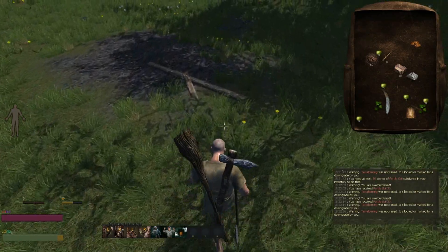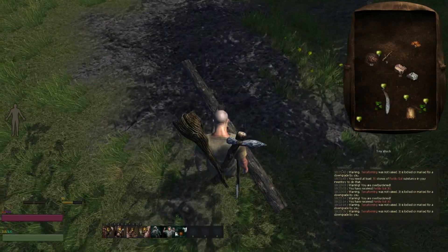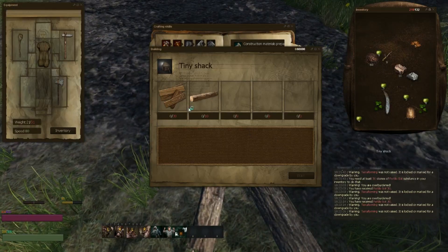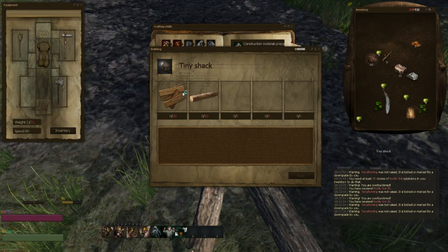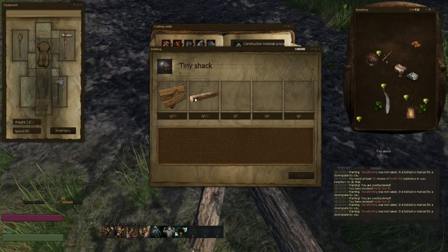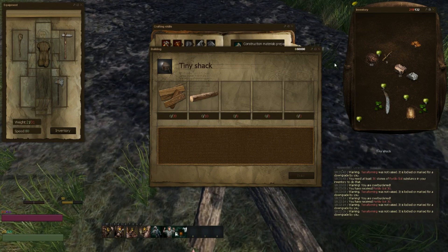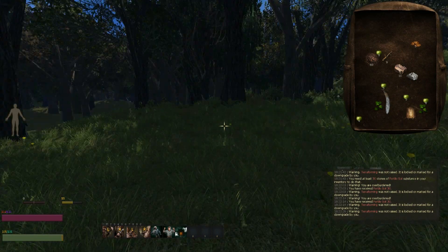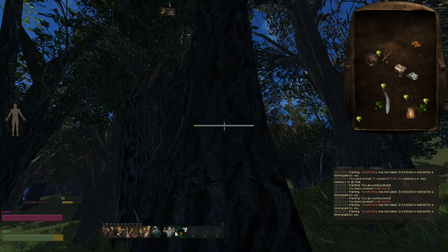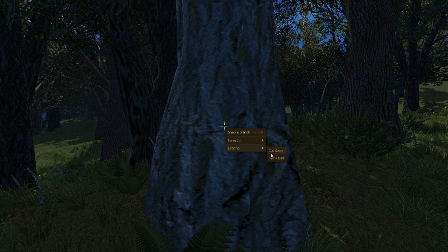What you're gonna have to do now is build the hut. You're gonna right-click and create, and then you're gonna have to gather 20 boards and 10 building logs. The way you do that is you go over to a tree, right-click, and cut it down.